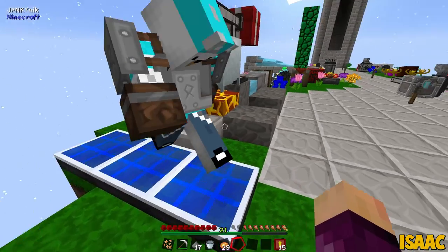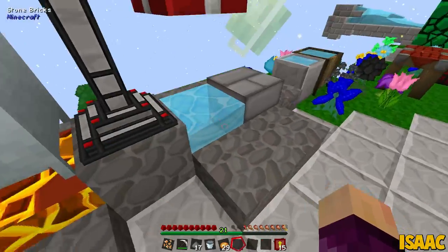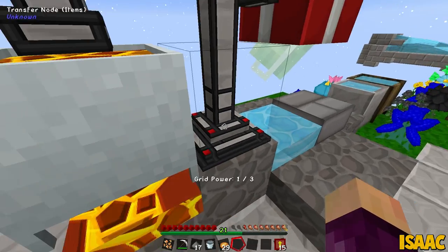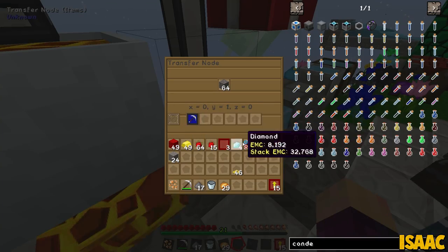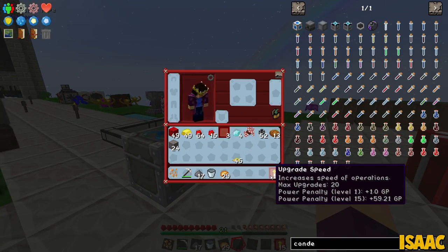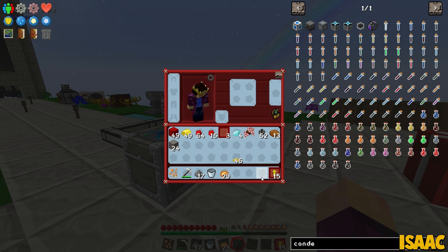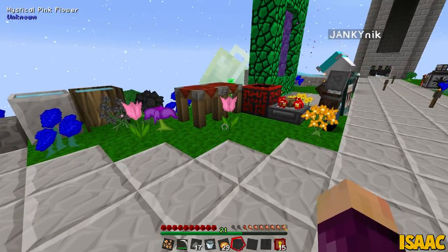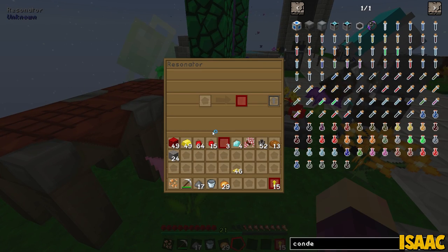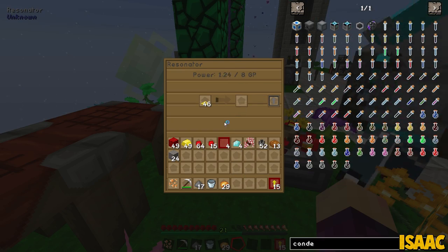Over here we are producing three grid power total - each solar panel produces one of the three. Is this literally wireless power? You can't store it anywhere so it's not storage, but you have to be producing it actively. Inside the transfer node for the cobblestone we have the mining upgrade which uses one of our three grid power. Each speed upgrade requires one grid power - when I put 15 in that's why it said grid power 63 out of 18, it was overloaded.